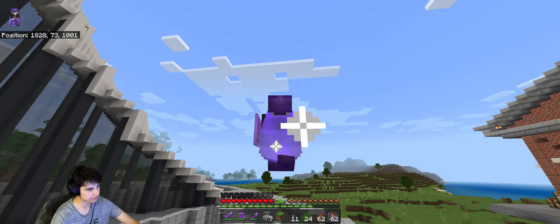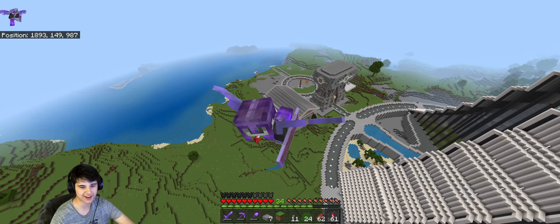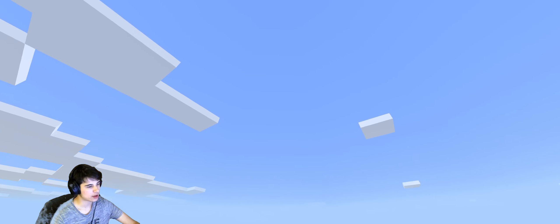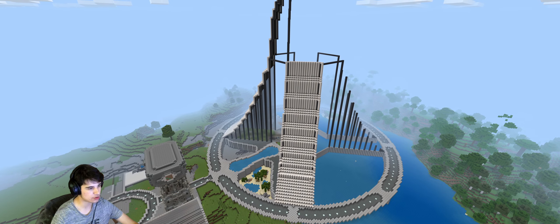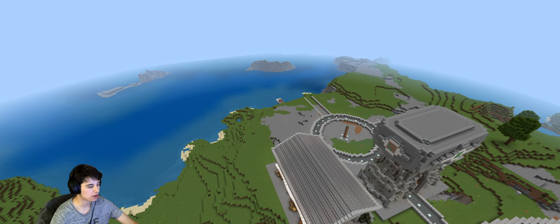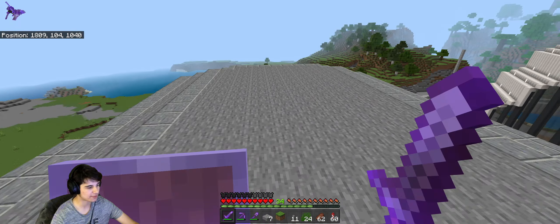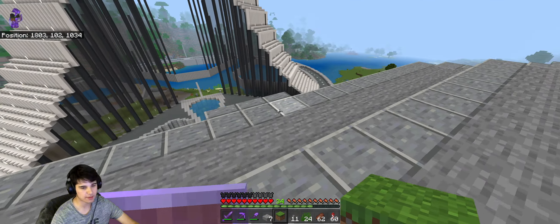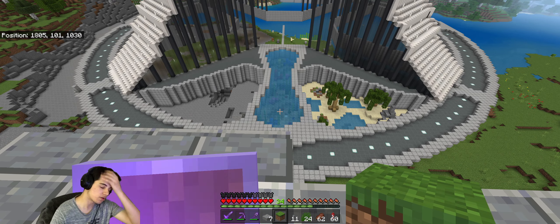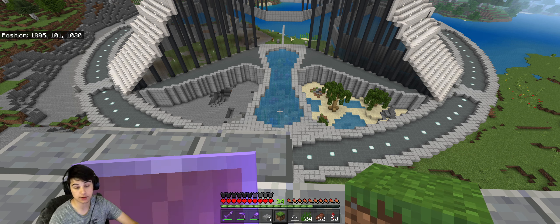It's a huge circle that Forrest and I worked on. Look at that — that's nice. Looks better in ray tracing though. Anyway, huge circle and then a huge building coming on top of it. This is all quartz. Sorry, Django and Atlas, for buying that from you. I think they made a good deal of diamonds, but I think the toll it took on their mental health was priceless because it really took its toll.